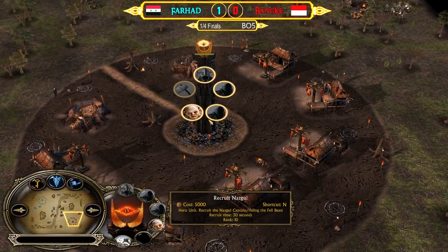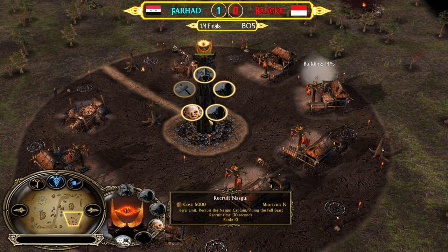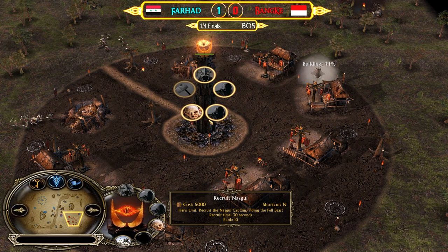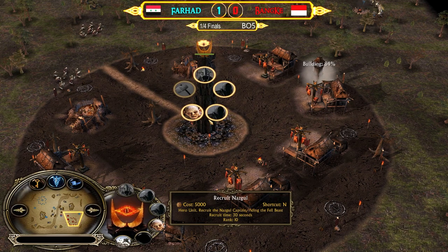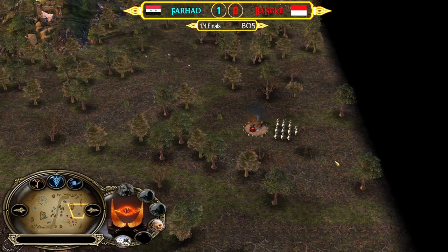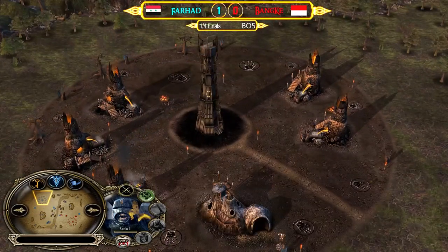Bank might make a mistake going for Nazgul. What I like to do personally is if I'm not 100 percent sure I'll have a Nazgul before my opponent has bleed or armor, I always build a troll cage and recruit only one single mountain troll. With one mountain troll I not only deny my opponent from attacking my base with Uruks, but I can also protect my settlements outside, then still save up for a Nazgul afterwards. I don't need to recruit more trolls — just use the one troll and save the money for a Nazgul later.